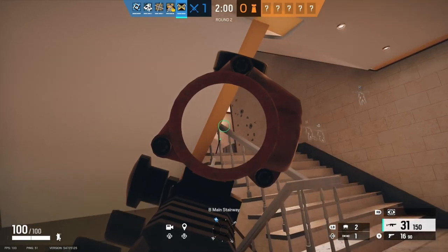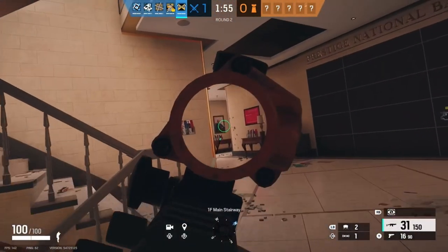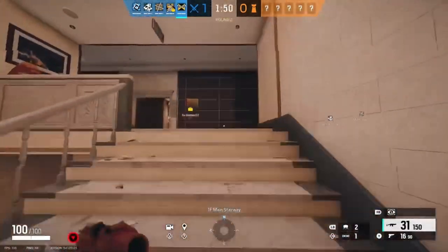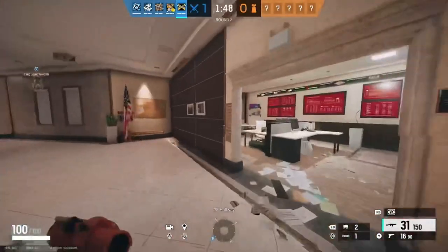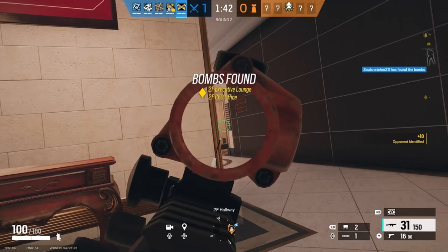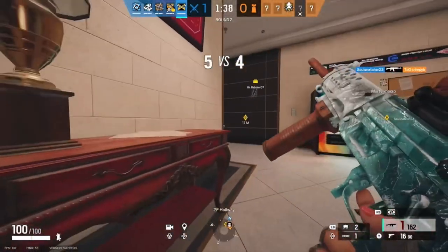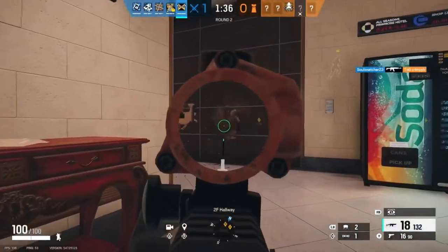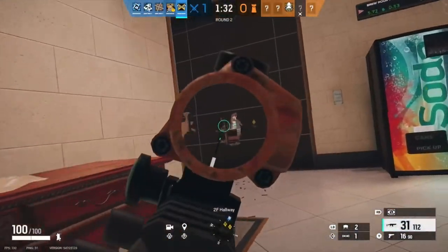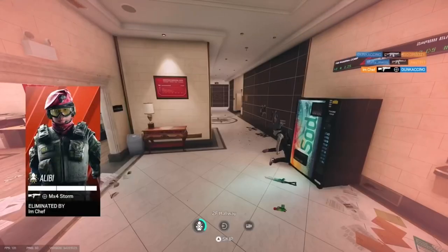If you accidentally set it up so that your primary gun has Rapid Fire but your pistol doesn't, all you need to do is open a menu like this, hit the three lines, and then press Y. As you can see, I will only shoot one bullet out of my pistol now and I will shoot Rapid Fire out of my R4C. This is also useful if you're using Dokkaebi, for example, and you want your primary to have Rapid Fire but your secondary, the SMG-12, to have standard automatic fire.